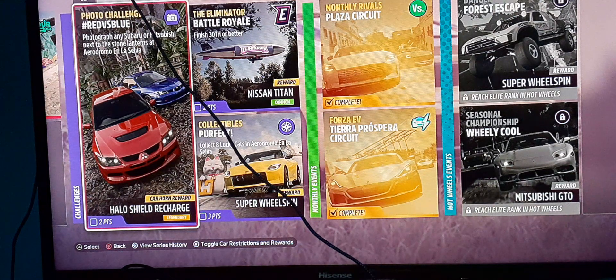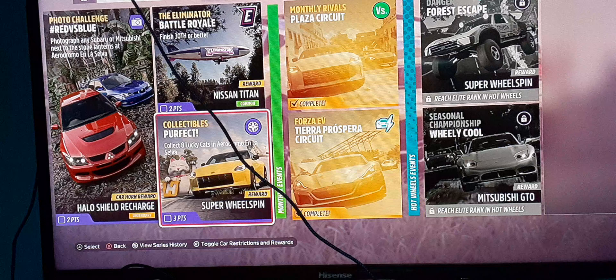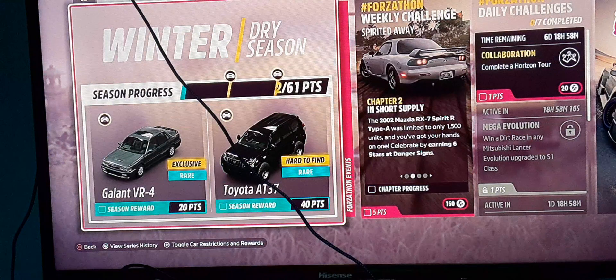You have to go to the airport and find the Stone Lanterns. And then Eliminator — those things I don't have. And then collect eight lucky cats in the Abandoned Airplane area to get three points towards your playlist and a Super Wheel Spin.